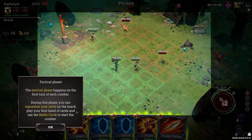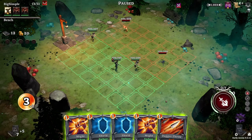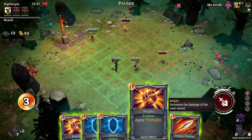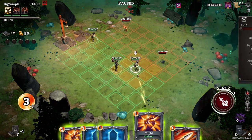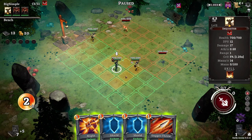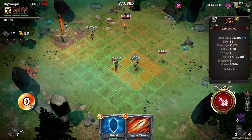The tactical phase happens on the first turn of each combat. During this phase you can reposition your units on the board, play your first hand of cards, and use the battle clock to start combat. Use the cards in your hand to influence the actions of units on the board. Here are our deck building mechanics — we have three energy and can therefore play three cards. One increases the damage of the next attack. It looks like we can only influence the attack power of one unit at a time. We can also increase their move or deal 75 direct damage.